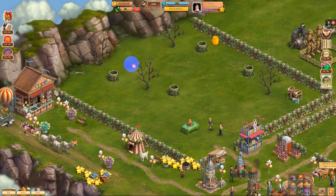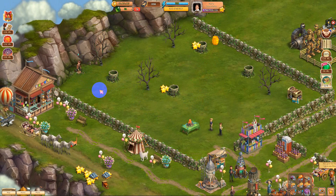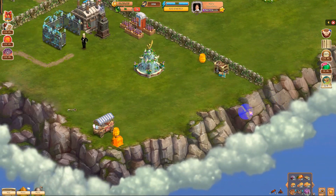All right, so the next thing - we're going to need these keys, I guess they're for the chests. There's one in the corner over here, there's one here, and there's two back here - one there and one here. Awesome, and the last one is right down here.